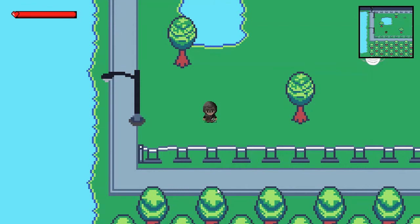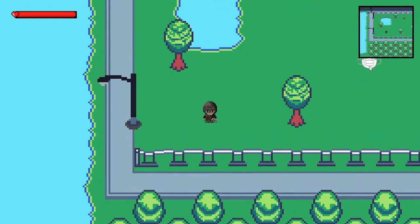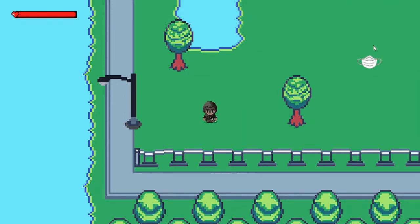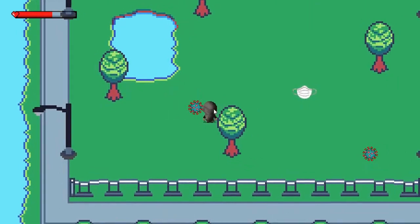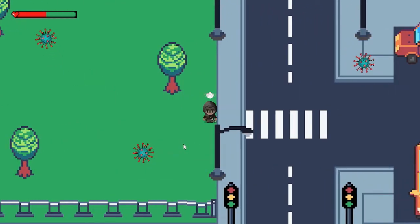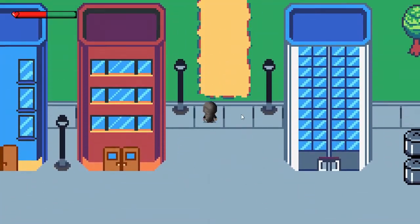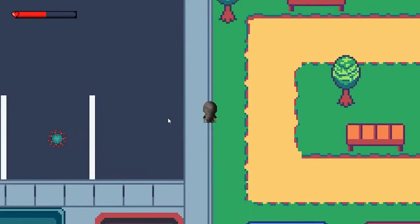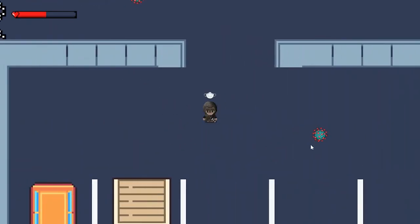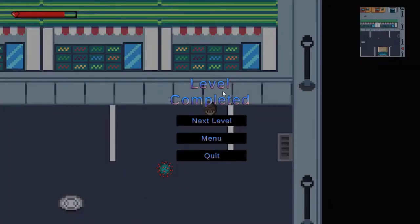Let's play the game. This is our character Nick — we can control his movements using the WASD keys. Here you can see a mask; if you collect it, he can avoid viruses. This is the mini-map, which you can toggle on or off. This is the virus — when it hits you, your health is reduced. But if you have the mask, the viruses cannot do anything to you. Once the mask is gone, you'll be attacked again, but collecting another mask keeps you protected.